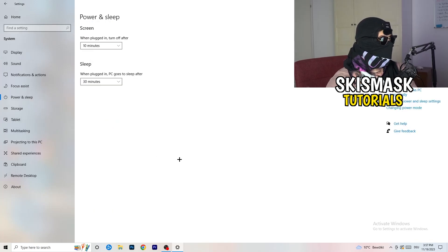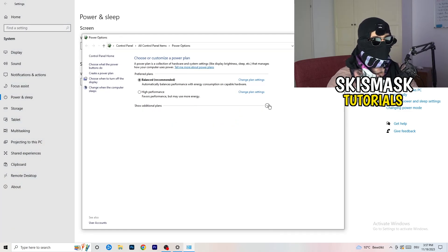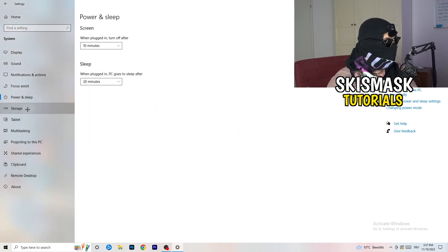Next, go to Power & Sleep, then click 'Additional power settings' on the right side. Click the small checkbox and you'll now have several power plan options. For me, Balanced works best, but some PCs work better on High Performance or other plans. Check which one works best for you and take your time choosing.